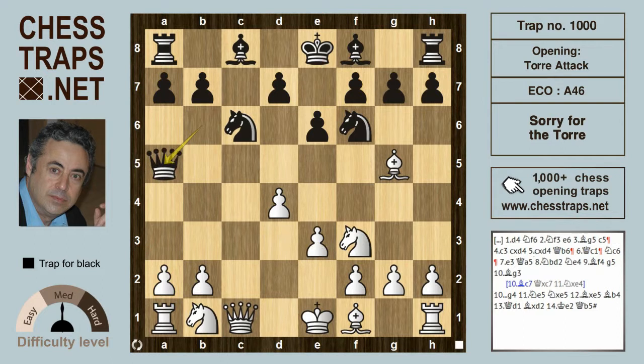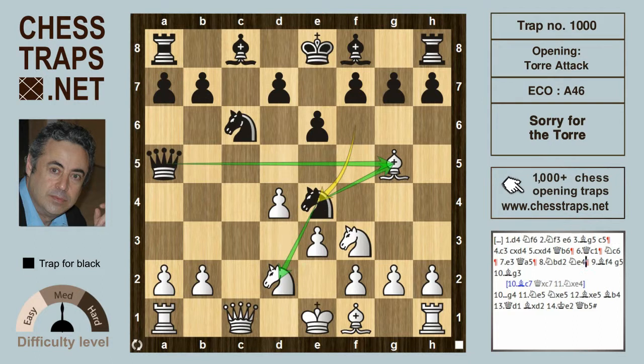White is doing fine, and the natural Nc3 or Nbd2 keeps White at least on even terms. But Black can continue aggressively with Ne4, not only pinning the knight again but more importantly targeting the bishop on g5. That's going to drop back to f4, and Black continues aggressively with g5, hitting the bishop again.